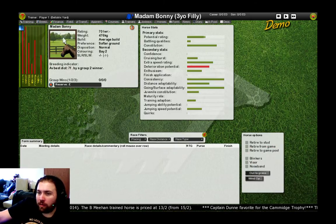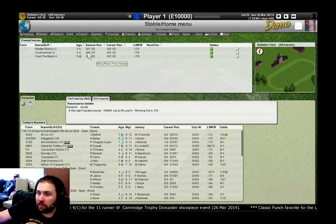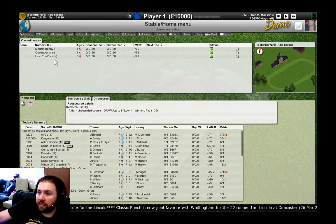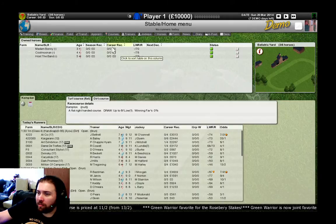There are blinkers, visors, nosebands and such. Going in further, we can see more details on the horse itself. So that was our first horse. We also have a one-miler, a bit older at four years old, and then finally a five-year-old — a mile two, by a Group 2 winner as well. So we start off with these three horses.